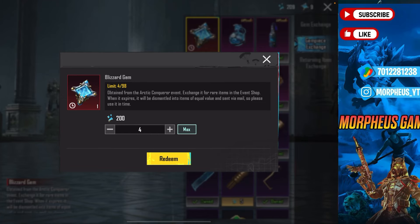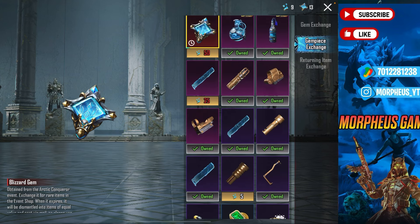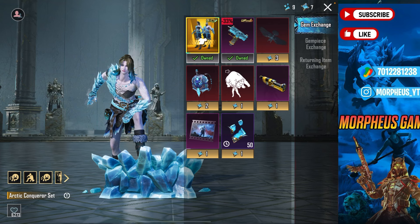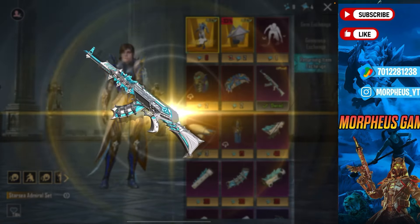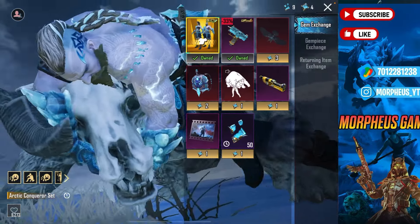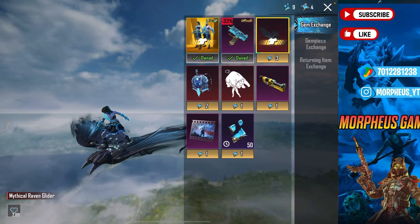Okay. This is AKM, it's a nice AKM. This is AKM's favorite AKM. So now we have 4 gem pieces. We have a glider. Now we have a glider ready. This is AKM. So we have a glider ready.